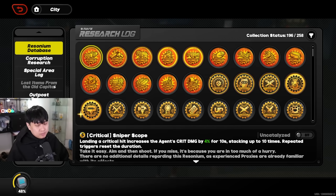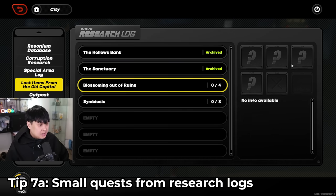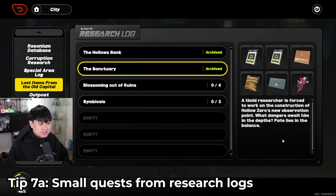As a quick bonus while we're in Hollow Zero: there should be a button that appears if you've collected all items in a particular set, because it leads to a lore quest. It's not too much, but you get around 150 EXP — it's pretty nice.